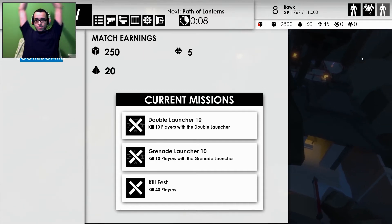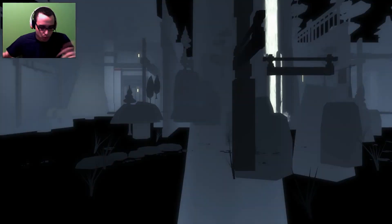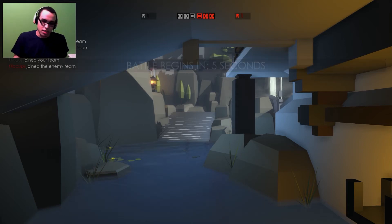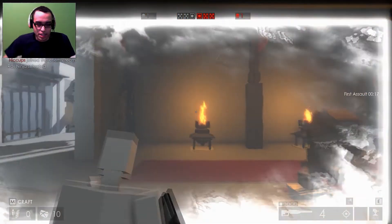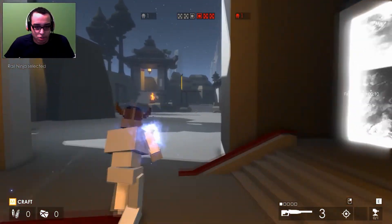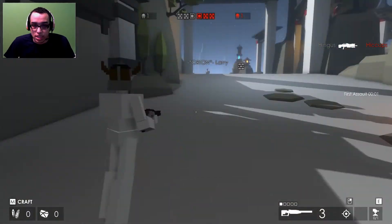I'm gonna show off this map and then end the video. The main game mode is Titans — you wanna kill creeps, power up your titans. It's really objective focused. I killed a lot of people but forgot to complete the objective and still lost. I'm gonna try a different gun I haven't shown yet — this is called the rail sniper. You can't zoom with it, but it's supposed to do more damage.